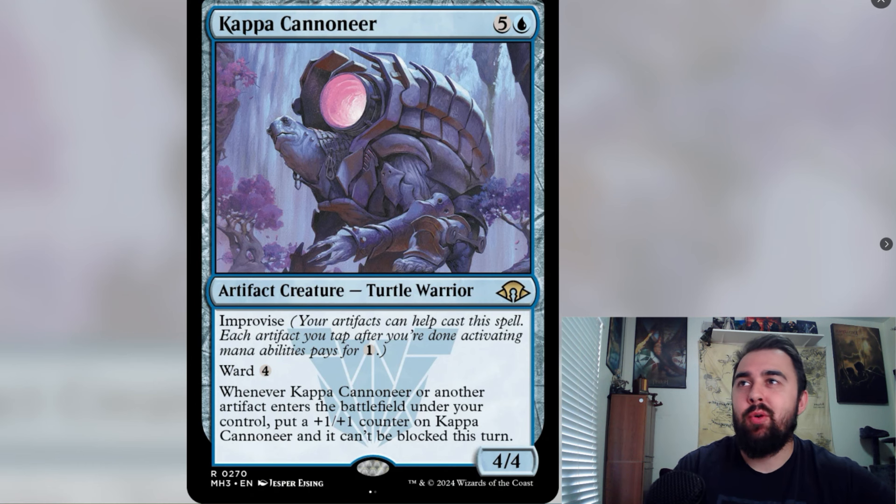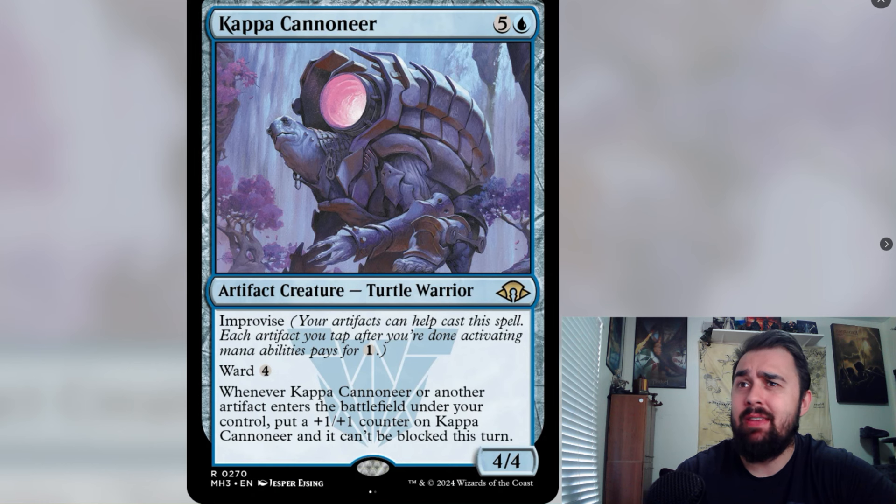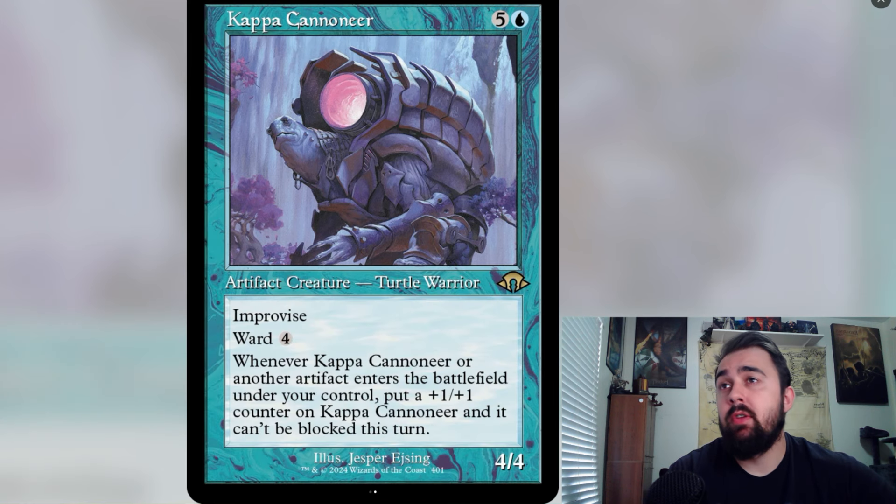Next is Kappa Cannoneer — basically Blastoise — and it's officially going to Modern with the modern symbol, not the commander symbol. A lot of people were speculating this would be in the commander pre-con deck, but now we have visual confirmation it's going straight to Modern. This was doing a lot of work in Legacy, so I'm excited to see how it performs. There's also an old border art which looks pretty sweet.